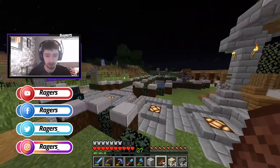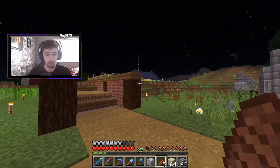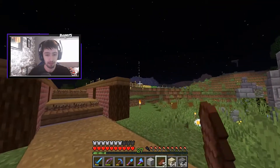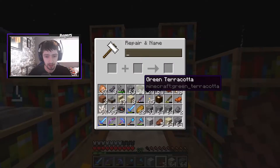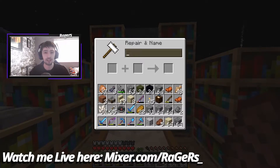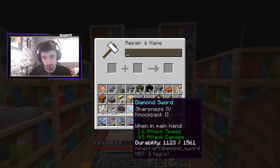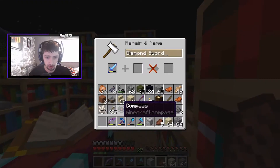A lot of things have actually changed on the server since the last episode. A bunch of the houses are now gone. Spawn is now built. The nether portal is all up and running. The nether hub is currently being worked on — it's getting designed. That's going to be awesome from what I've seen so far on JJ's stream. It's looking really good.